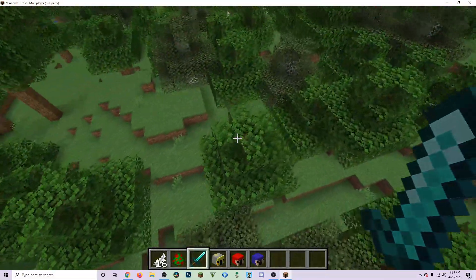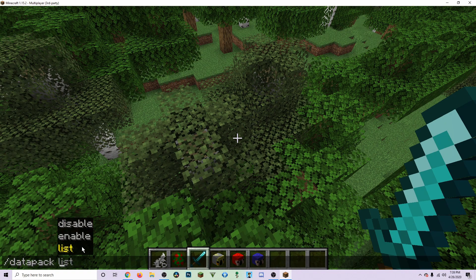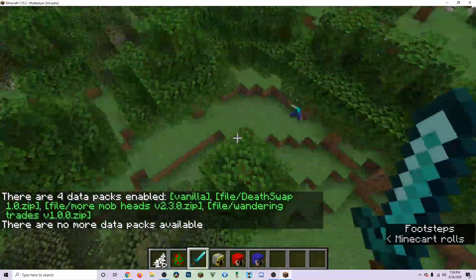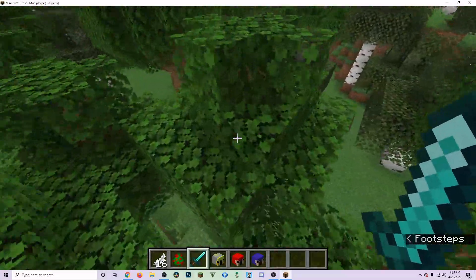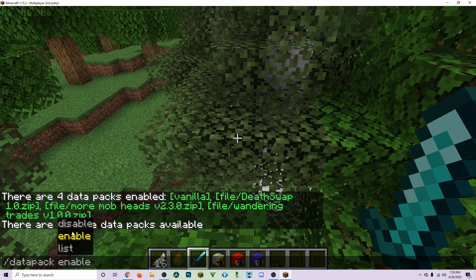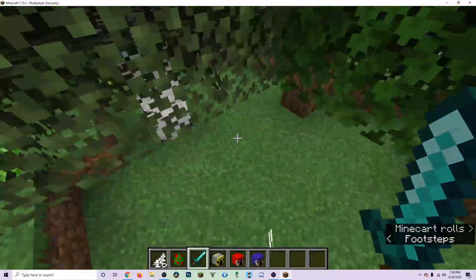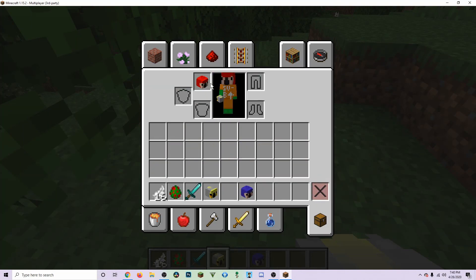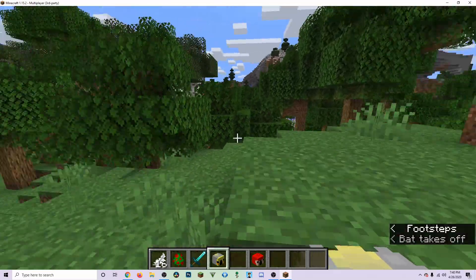If the data pack doesn't seem to be working, type '/datapack list' and hit Enter. It'll tell you how many data packs are enabled — doing the list command enables all of them. If that still doesn't work, you can type '/datapack enable' followed by the name of the pack to enable it manually. If you have any questions, leave them in the comments and I'll try to respond as soon as possible.